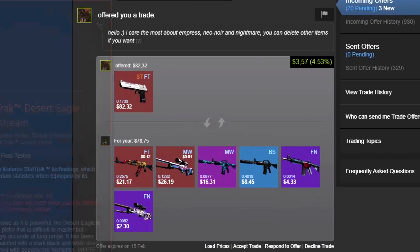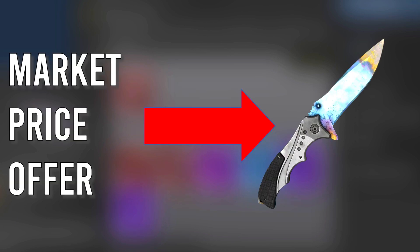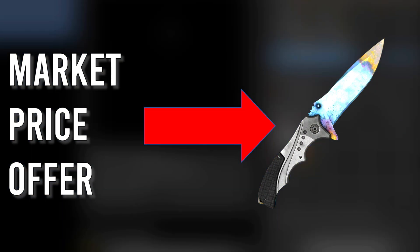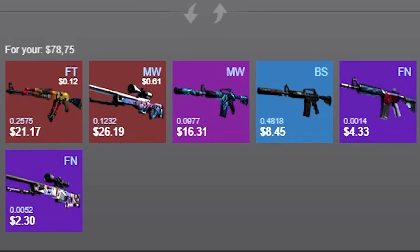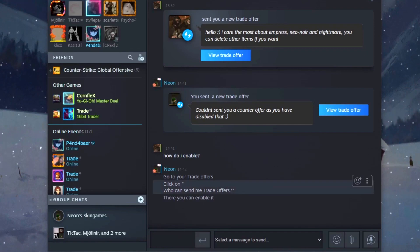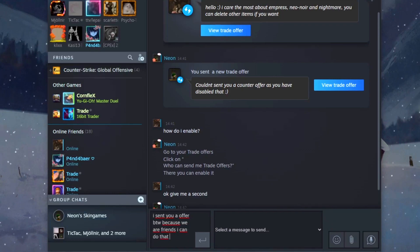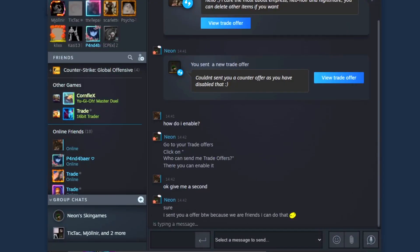The next trader said he most cares about the Empress, the Neo Noir, and the Nightmare. He wants some play skins and the value is really good. A short tip here: if somebody sends you a trade for a good pattern or low-float skin, please don't assume they noticed what they have. If somebody sends you a trade for your blue gem, before you flame them as a lowballer, just tell them that this is a blue gem because most people don't realize that. The M4 is a 0.001 float and the Orb is a 0.005 float — they don't go for too much but it still adds some dollars. This guy had disabled counter offers, so I declined and added him. A few moments later he accepted and asked how to enable counter offers, so I explained that and sent him an offer where he gets more play skins and I get the value I'm looking for.